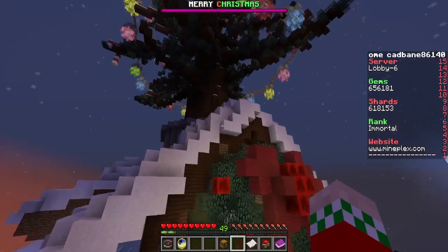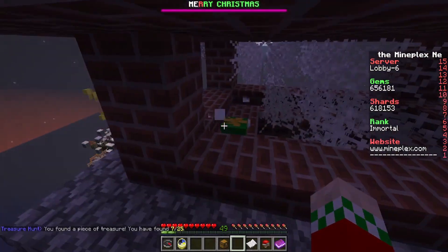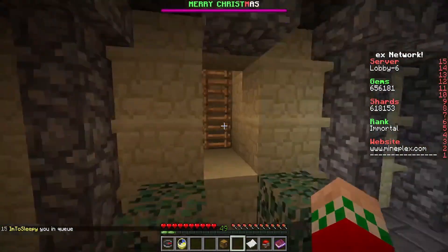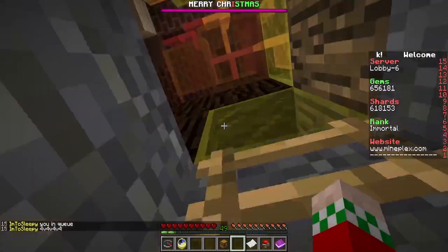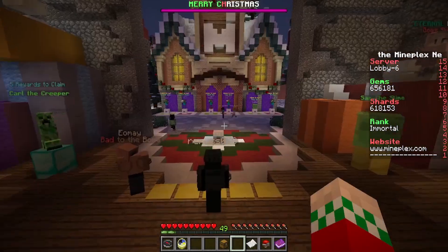For the seventh one, we're gonna go straight above spawn here — I'm gonna fly or ender pearl, whatever you prefer to use — up to this area, go to the chimney, and it is right there. For the eighth one, we're gonna head back up here, go up this little ladder area, and it's actually right here — I don't know how I didn't see it before, but there is the eighth one.